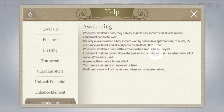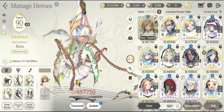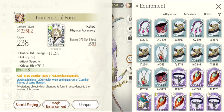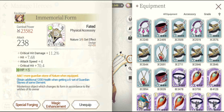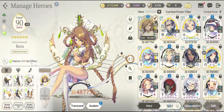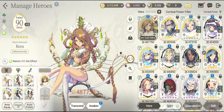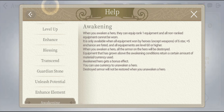Equipment that has grown above the awakening conditions will return a certain amount of materials and currency used. Meaning, if you had done a lot of enhancement on your equipment — like magic enhancement, special forging, or any other upgrades — the type of materials you invested, like orbs of mana, will be returned back to you. So you can reinvest them to make your new rank one armors much better. It's basically a payback system.